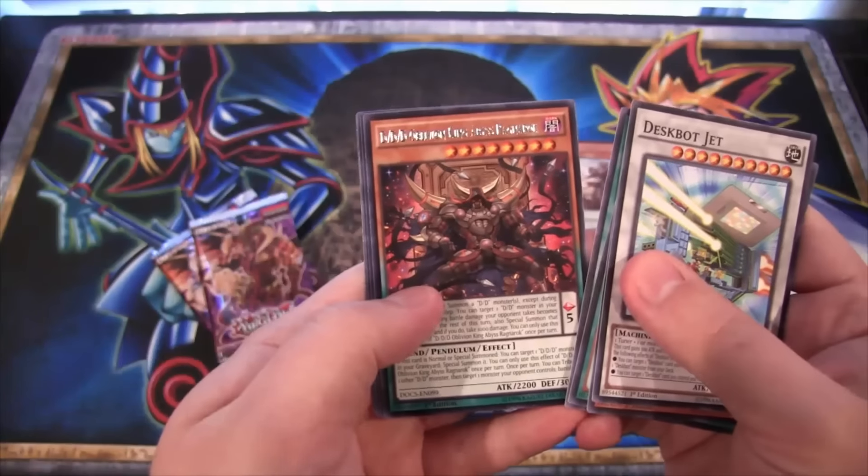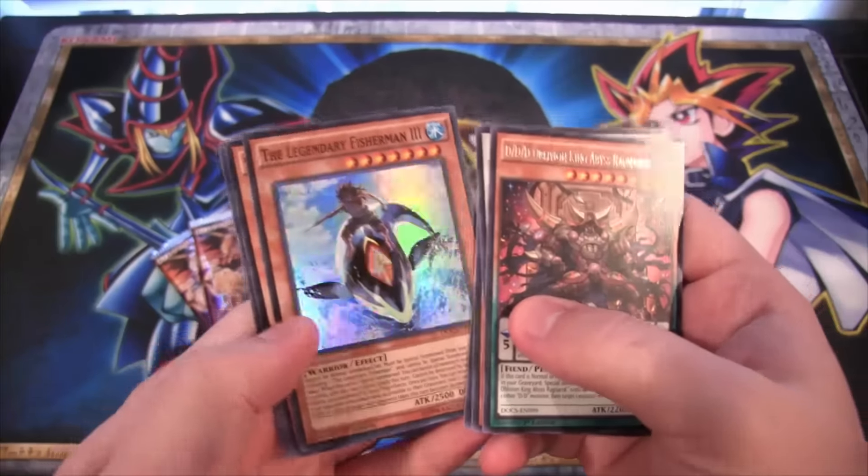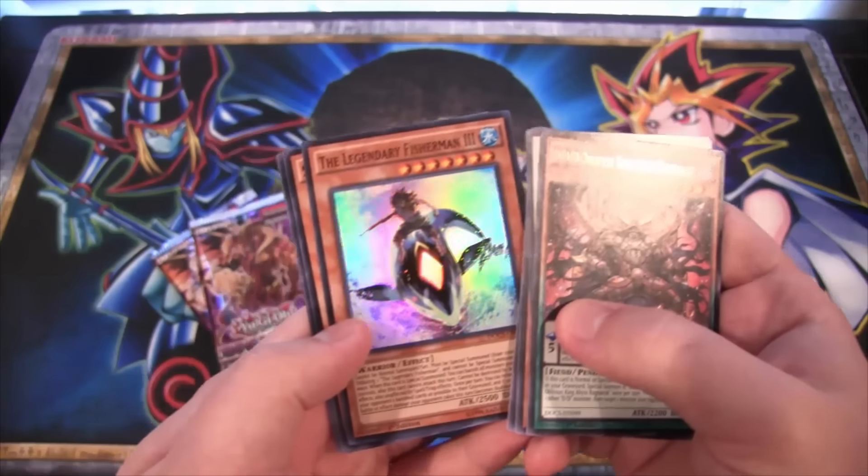We have Despot Jet, then DDD Oblivion King Abyss Ragnarok rare, and the Legendary Fisherman 3 super rare — that's awesome. I remember this card getting so much hype and I don't think anyone uses it now, which is kind of sad. Still awesome to see a new Legendary Fisherman card though.